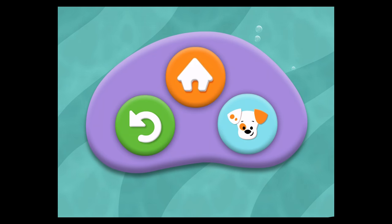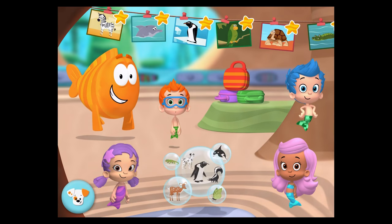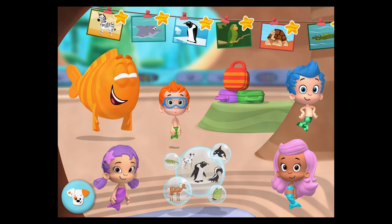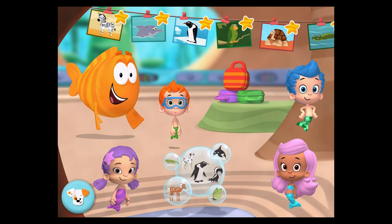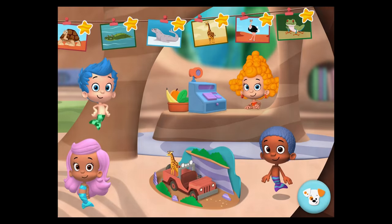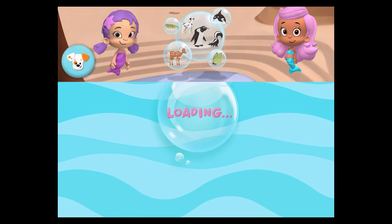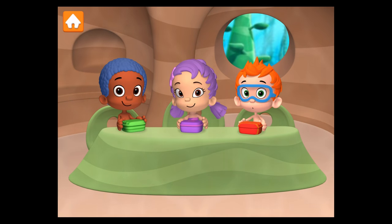You can play this game again, swim back to the classroom, or visit Bubble Puppy's Doghouse. To earn a gold starfish, tap an animal picture. To earn stickers for Bubble Puppy's Doghouse, play any of the games on their own. Lunchtime — a game about what we eat.